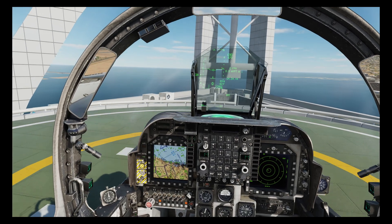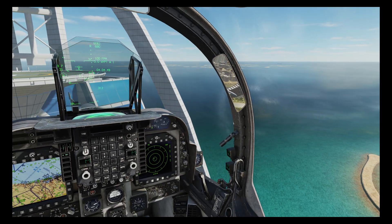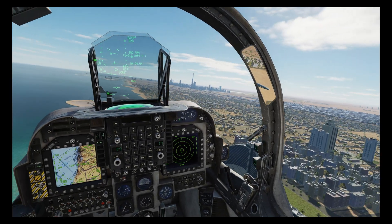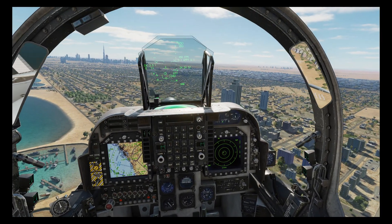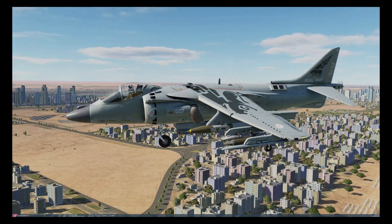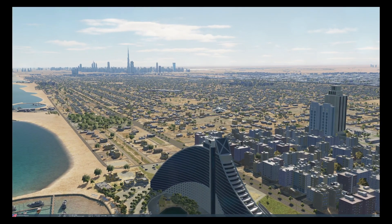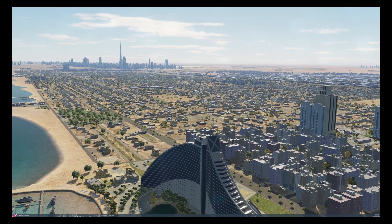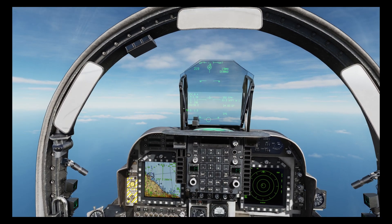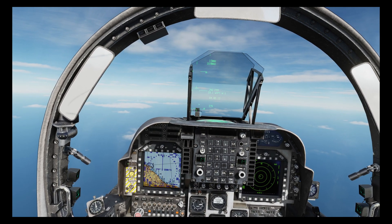The realistic maximum load for a vertical takeoff is probably around 2,500 pounds. Here we're over double that, but I'm very low on fuel and we're just about scraping into the air with water and combat power. We're armed with four 500-pound JDAMs and a pair of 1,000-pound JDAMs, and magically we've also refueled.